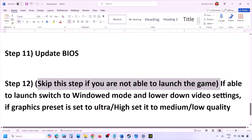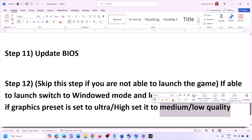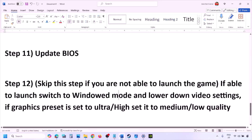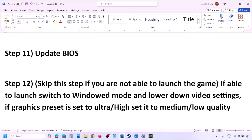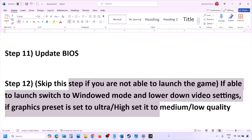If you are able to launch the game, switch to windowed mode and lower the video settings — if the graphics preset is set to Ultra or High, set it to Medium or Low. You can also try turning V-Sync on or off. Make changes to the graphics settings and then launch the game and check.